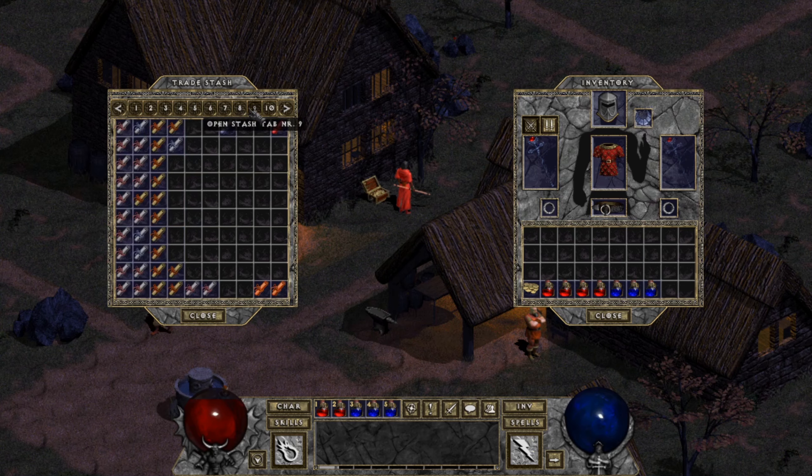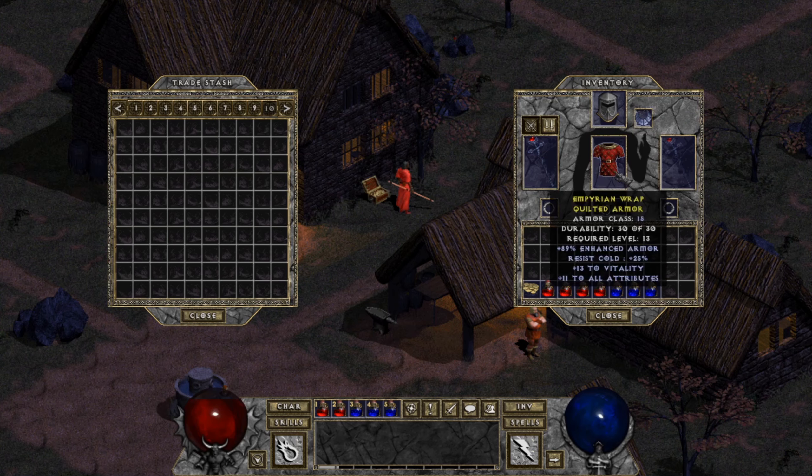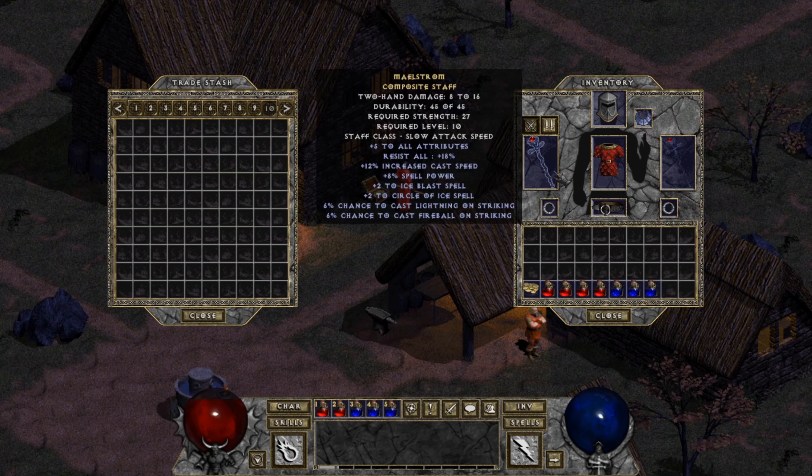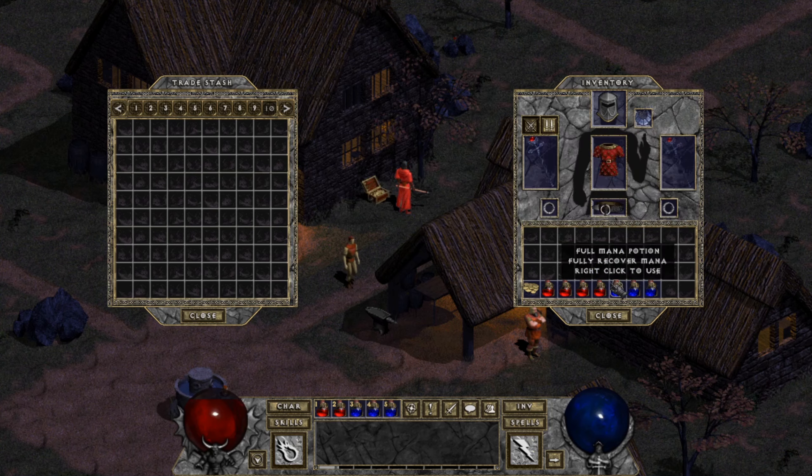Do we have any more? Okay, what are we wearing here? We got plus 20 magic — yeah, that ring's pretty awesome — plus 13 to Vitality. The Seg, we got plus 11 to all attributes, and this one plus 5 to all attributes. Corpse Veil, plus 11 to all attributes. So that would explain why I can read so much.